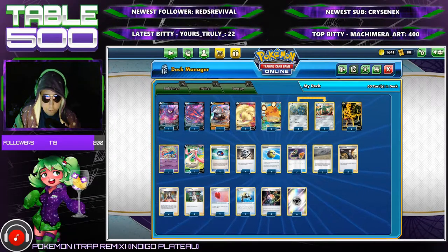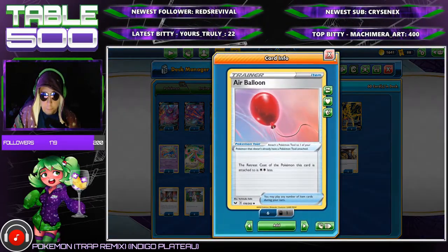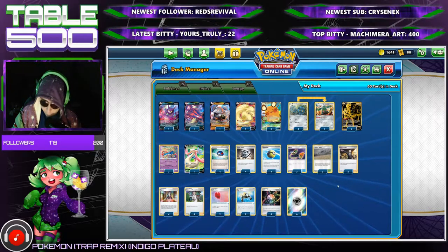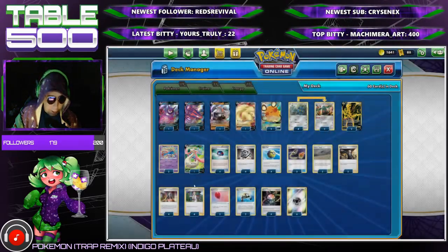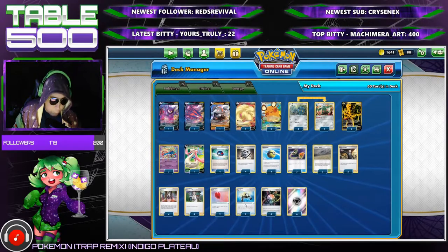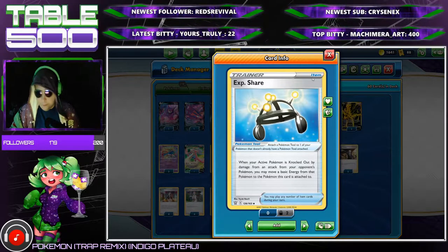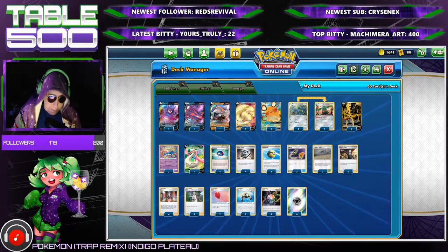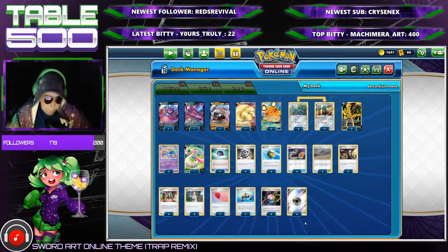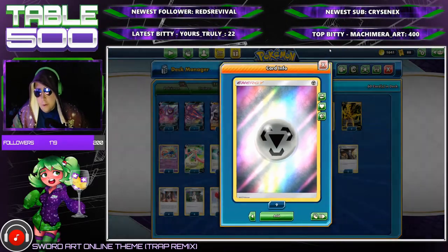Moving on to trainers: four Great Balls, four Metal Saucers to get our energy — so eight different balls with Quick Ball for consistency. Three switches and two Air Balloons for switching options. Two Chaos Swell as our stadium. For supporters: two Boss's Orders, two Marnies, and four Professor's Research — pretty standard. We also have two Exp. Shares, and I really want to find room for these because saving metal energy to keep momentum is huge when you can't always lean on Metal Saucer.